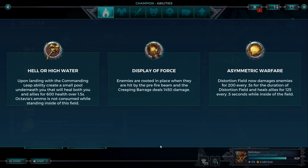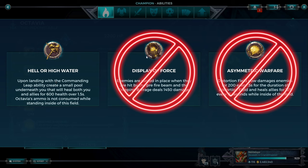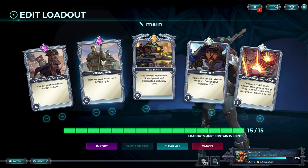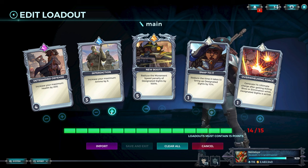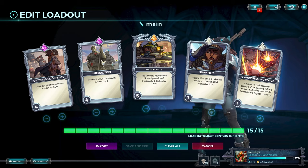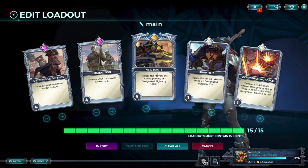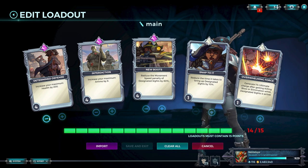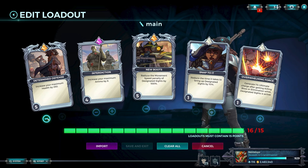Octavia — plays only Hell or High Water. Sometimes you can argue Display of Force if you are completely free, but always play with the mindset that you're going to be a target. She has 1 loadout: 200 HP. Interdiction on 4 because you need 8 ammo — 10 is too much, under 8 is clunky. New Boots is mandatory if you want to play Octavia without feeling like a slug. As filler cards, nothing is a good filler on level 2, so we max one and go Snap to It and Overwhelming Force. You could drop 1 point and go 1 point on HP, but the 50 additional HP doesn't do a lot compared to 20% additional movement speed.